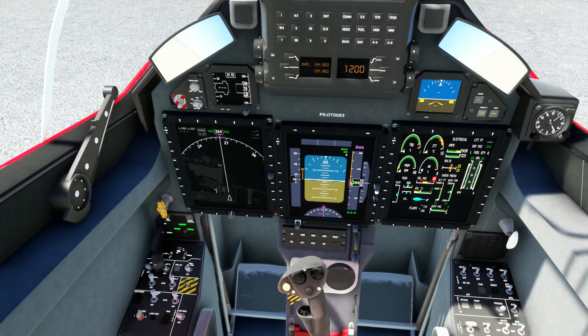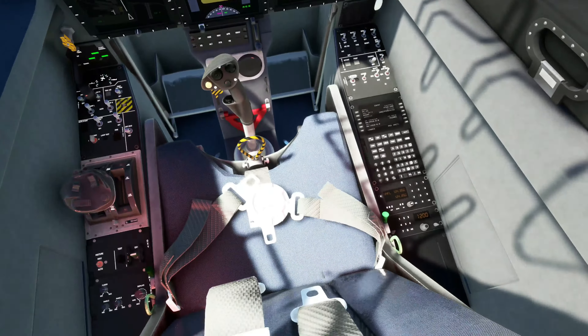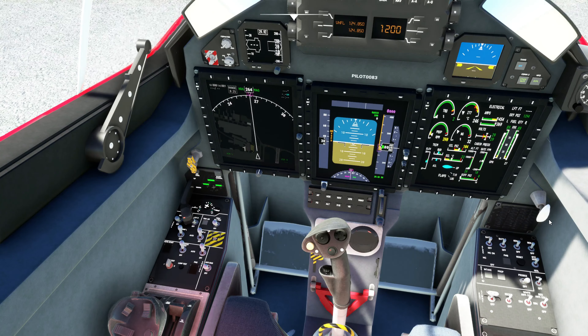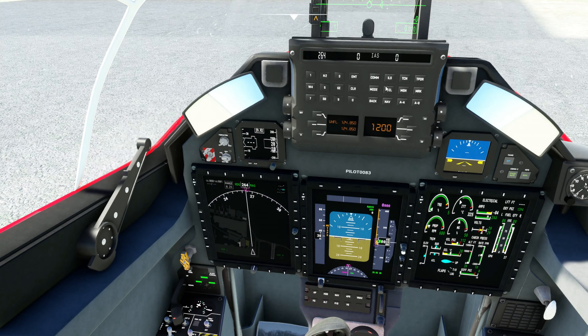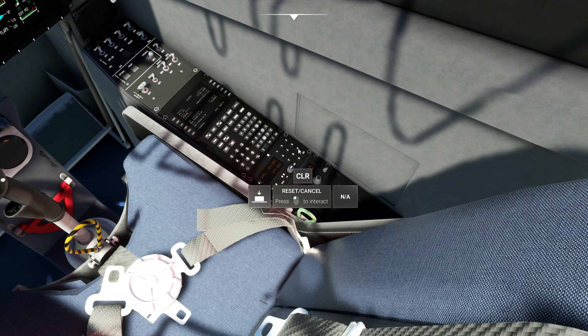Canopy still does not open. So Dazbos, I know you're going to watch my video — we definitely need the canopy to open, that'd be nice. Last time there was no air brake handle inside the plane, and I see there is still not an air brake handle. So Dazbos, we need one of those. If you could add that, that'd be awesome, brother. But you can assign them. The buttons up here do not work, but you can use them. Down here is where we can do our transponder and our radio — all works just fine.